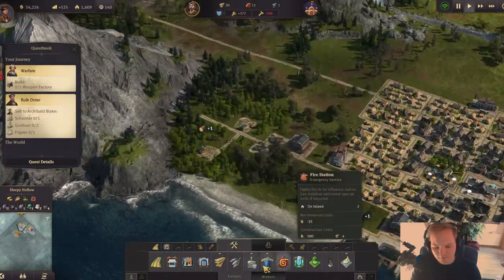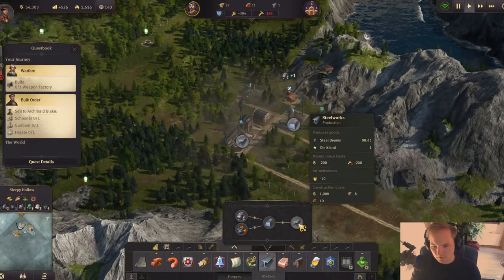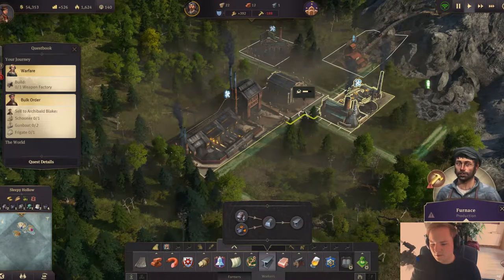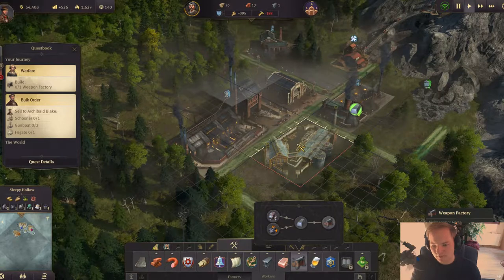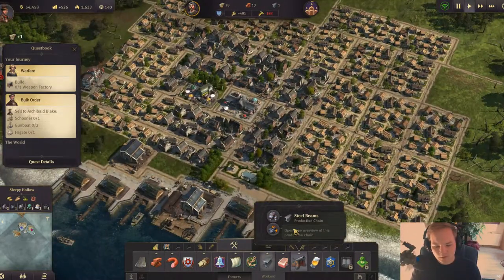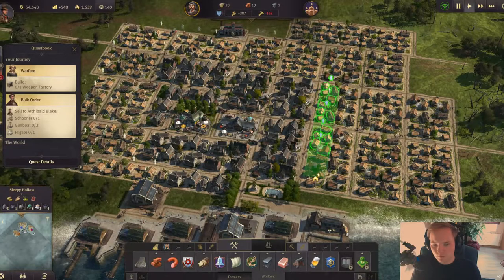We need to have a weapon factory now. There is the weapon factory and we need steel for that. Perhaps this one steelworks here can produce for two of those buildings. It costs steel beams, so I just need to wait for the steel beams first. We definitely need more workers — let's upgrade some more houses.